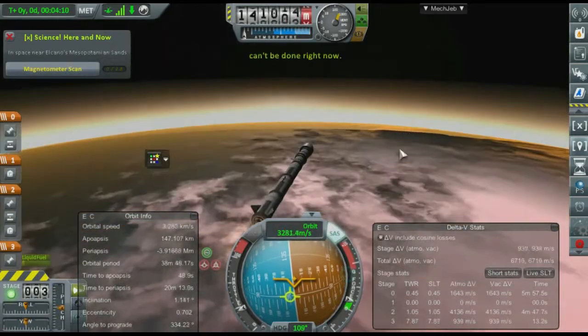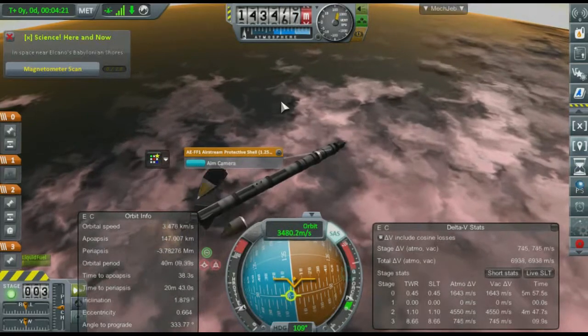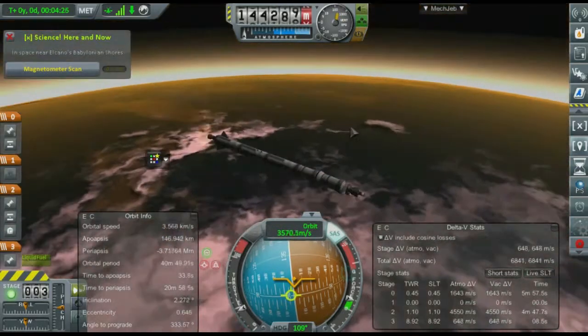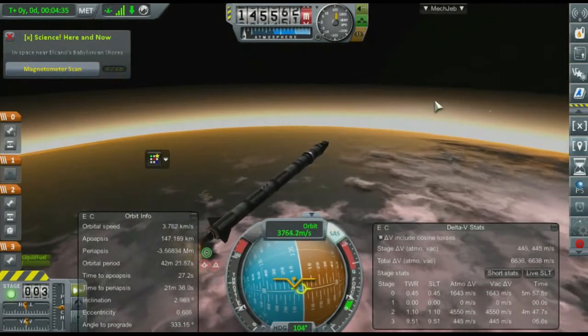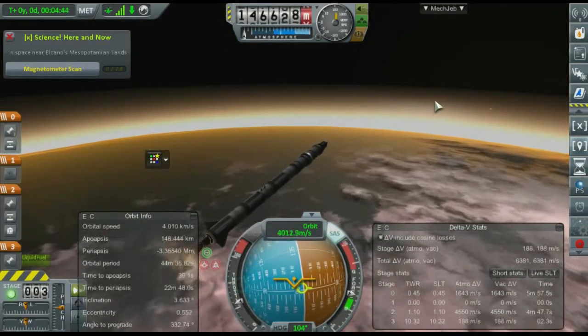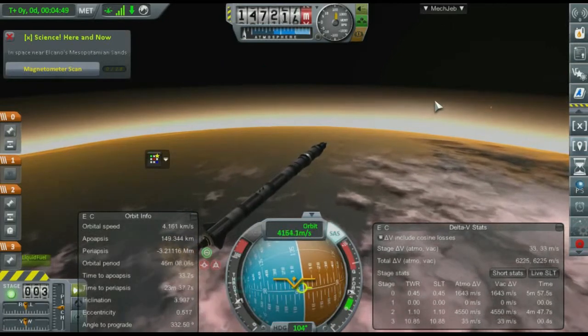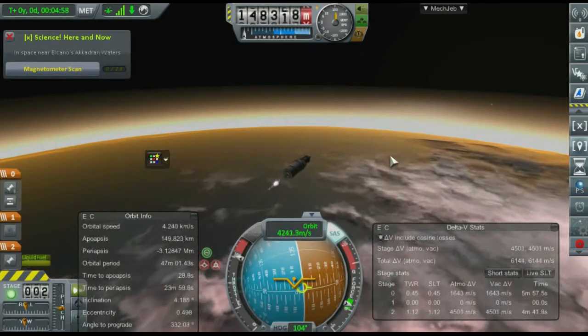Between recording the last episode and this episode, I did finally learn how to use X Science, because I was actually clicking on the completely wrong button. There's one that gives you a list of all the science experiments, and there's the one that tells you when you can do them. Now that I've got that figured out, I've been able to see quite a few more things that I can get.